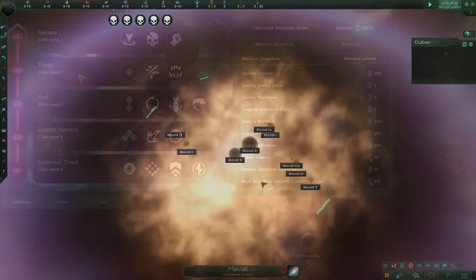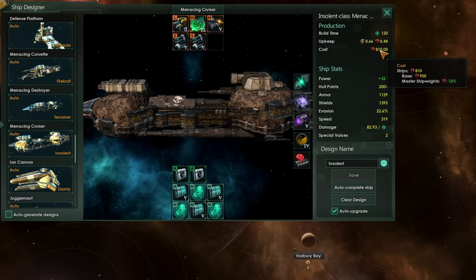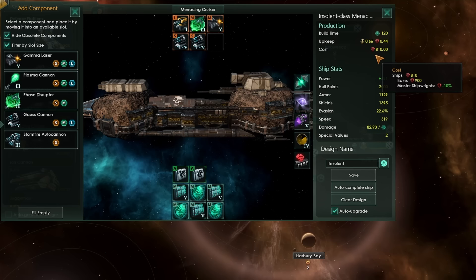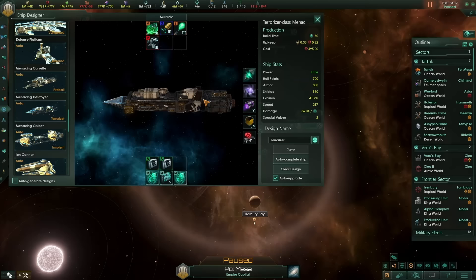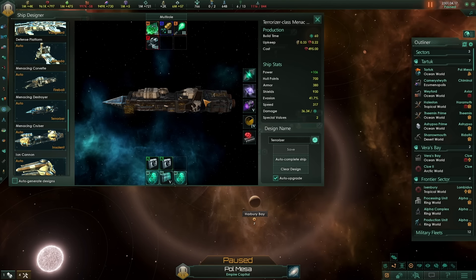Overall, this massive set of bonuses, along with a ship type that never changes its cost regardless of modules and costs minerals instead of alloys, makes the Become the Crisis Ascension perk the most powerful Ascension perk in Stellaris. I've talked about the menacing ships in this video, but haven't mentioned how you should best equip them to fight as the crisis. If you'd like to know more about designing menacing ship types, click the video on screen now.